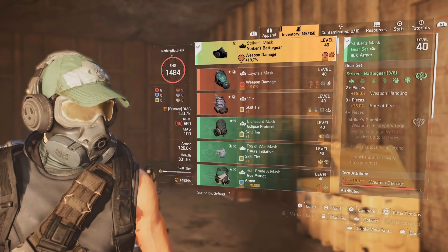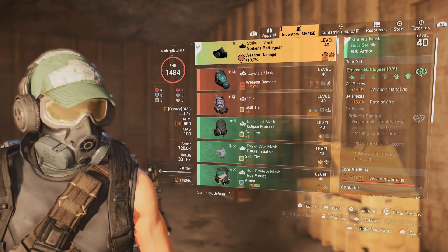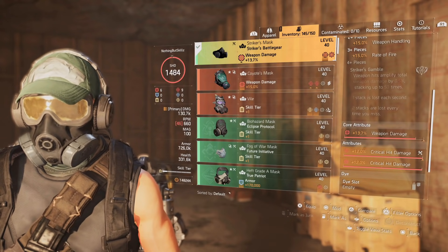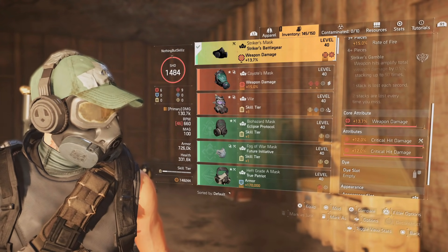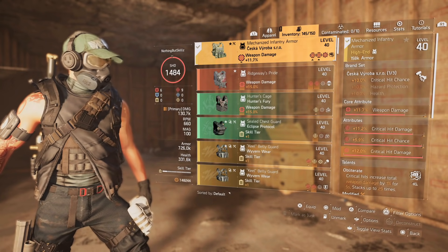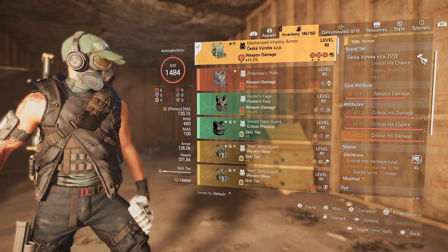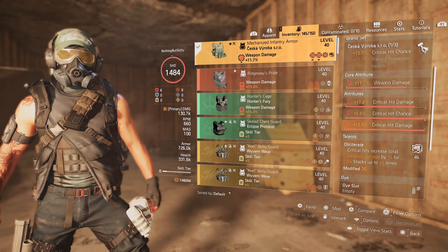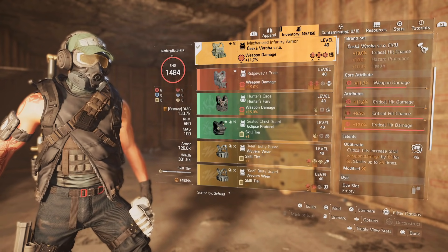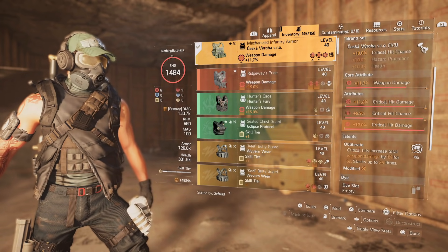To get that rate of fire up, we're running a three-piece Striker Battle Gear set. We have a two-piece for 15% weapon handling, which works really well with LMGs, and then the three-piece gives us 15% rate of fire. On this piece we have weapon damage, critical hit damage, and a critical hit damage mod — all reds throughout the build. For the chest we have the Chaska chest, which gives 10% critical hit chance. We also have weapon damage, critical hit damage, critical hit chance, and a critical hit damage mod.